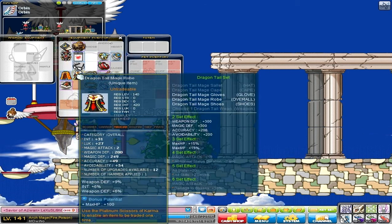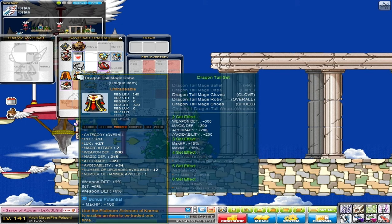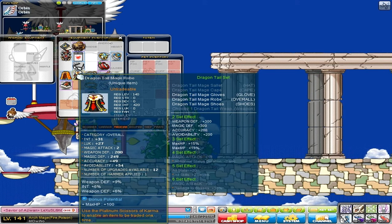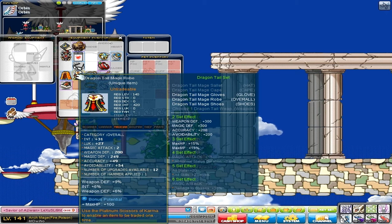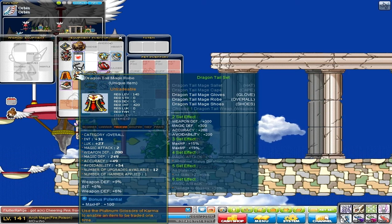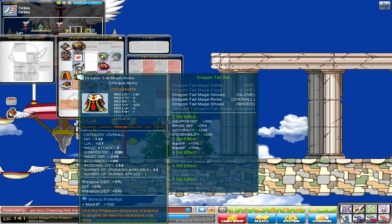My Dragon Tail Mage top — as you can see it says it's under average, but that's only under average by its luck. Its magic attack and intelligence are still the same, which I'm happy with. It's 6% intelligence and that is also a work in progress.